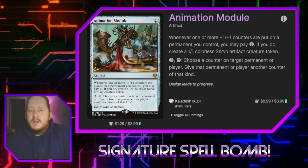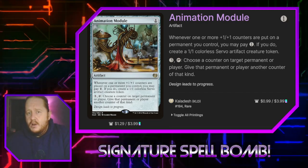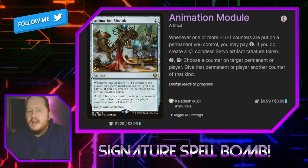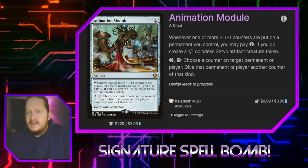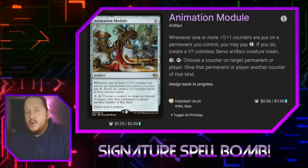Animation Module for one says whenever one or more +1/+1 counters are put on a permanent we control, we may pay one to create a 1/1 colorless servo artifact token. If we pay three and tap this, we can choose a counter on target permanent or player and give that permanent or player another counter of that kind — a mini, more focused proliferate. It can certainly help our planeswalkers hit their loyalty a little faster and lets us make 1/1 creatures.